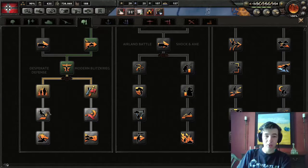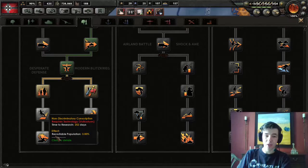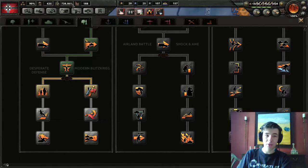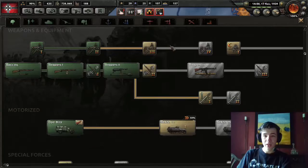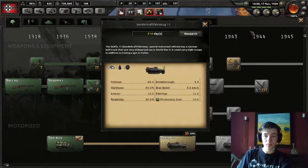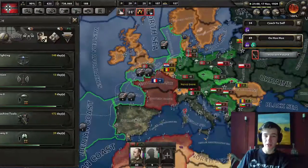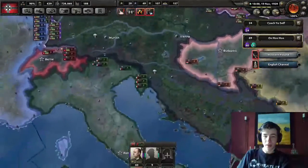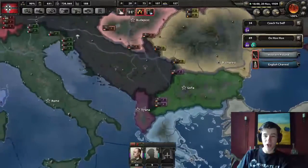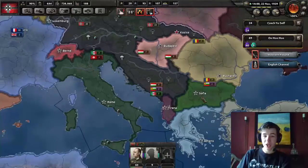Desperate Defense gives us so much more recruitable population with non-discriminatory conscription and Volkssturm - these two together are 5% recruitable population when right now we have 2.5%. Those are really good. How's our industry? We can get more industry - let's do Advanced Machine Tools, which will just make us produce things faster. Now that we have Yugoslavia, we share borders with Romania and Bulgaria, which changes our dynamic around here somewhat.